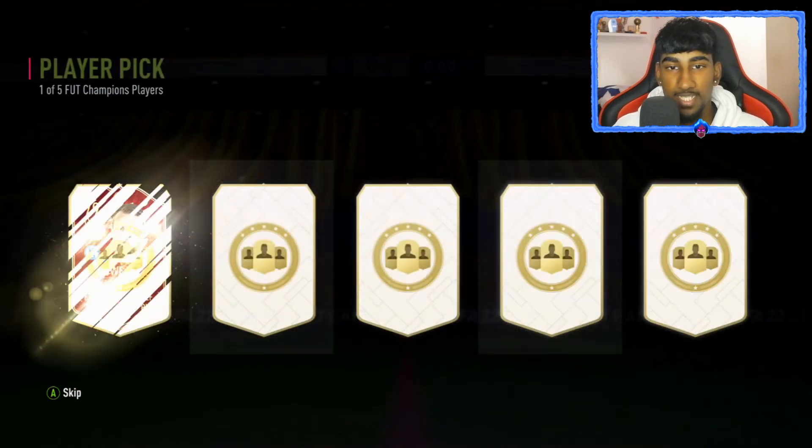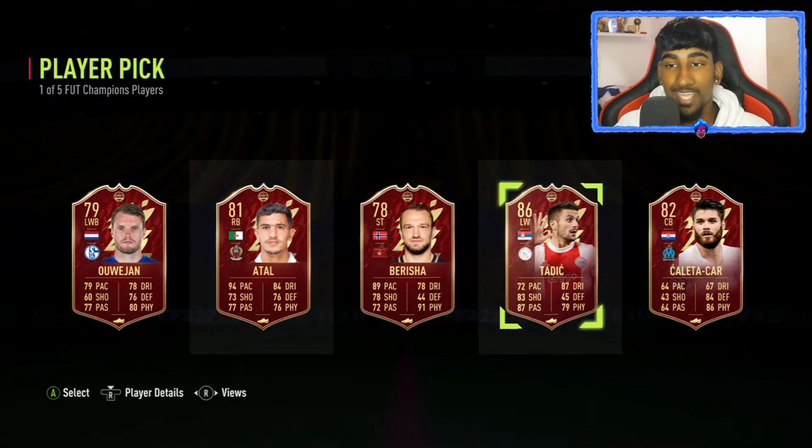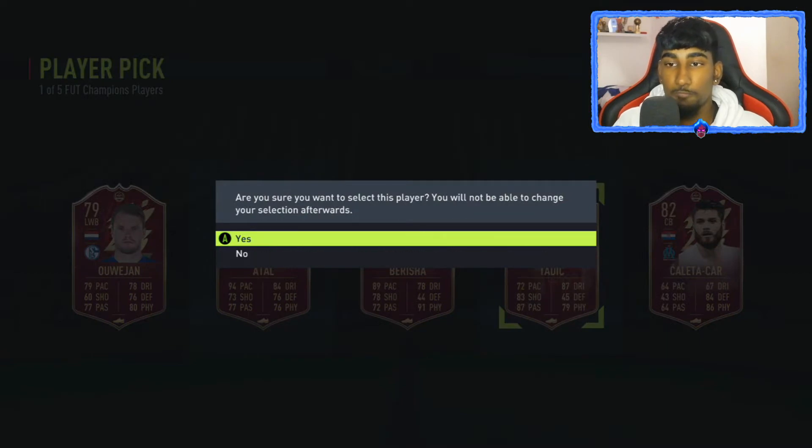Second pack player pick — we get Atal, who's not bad, and we get 86 Tadic, which I will pick for fodder.